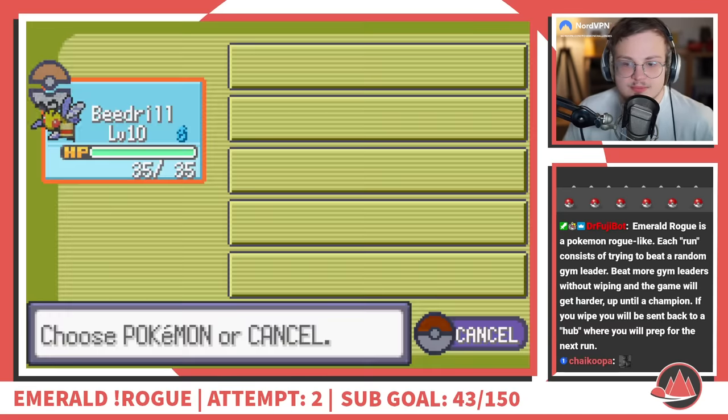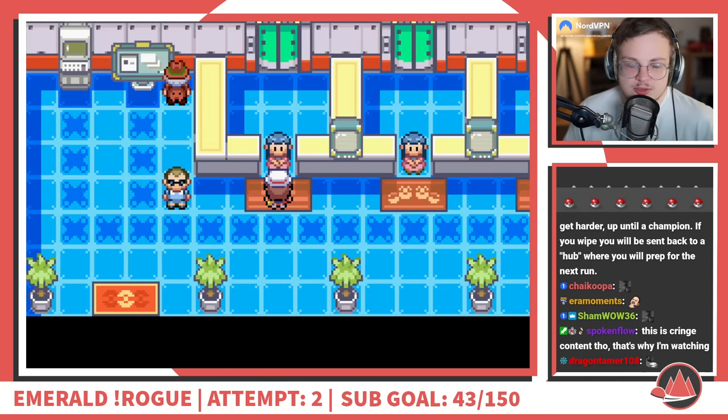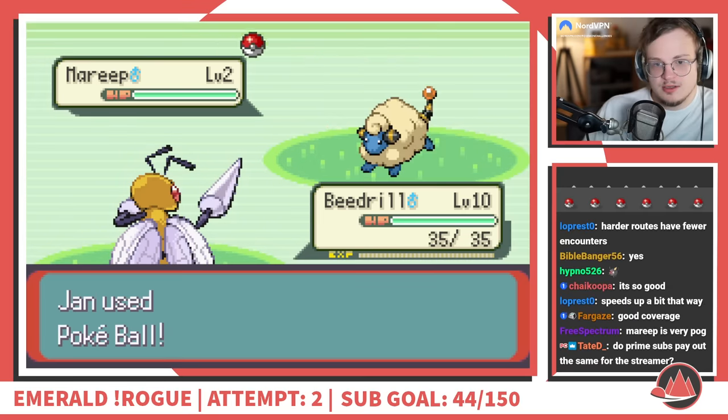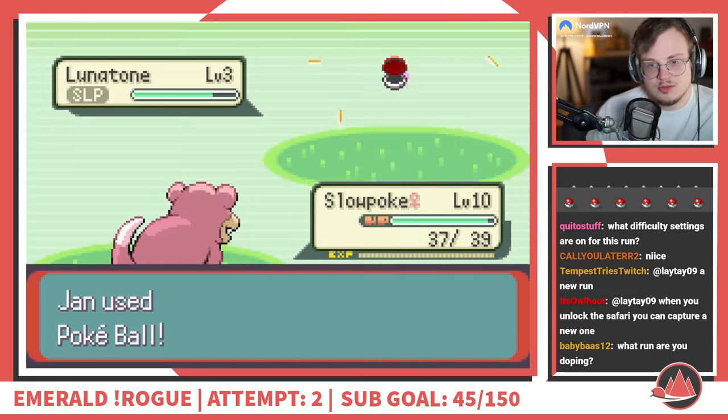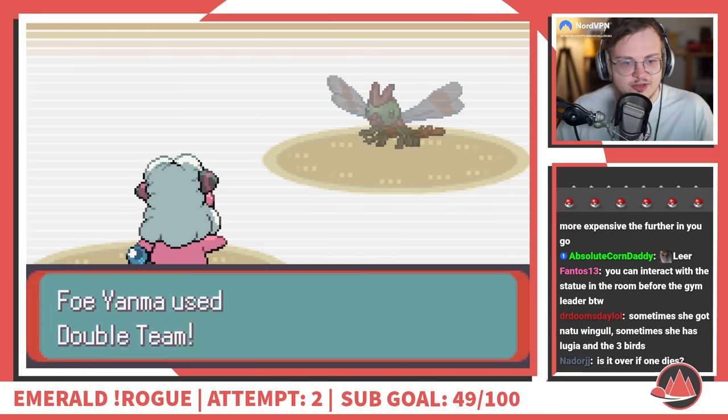Failure is just a part of the process when it comes to roguelikes. The deeper you go, the more you learn about the game and its systems, and the better equipped you are to handle whatever it throws at you the next time around. I fire up another round and pick up a bigger team with better type coverage. This time, I pull Winona as my first gym leader and run through her with ease, despite a scary moment thanks to Double Team.